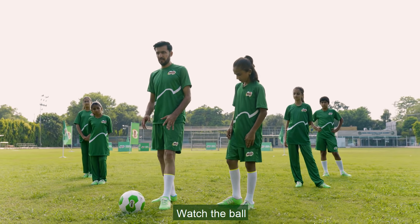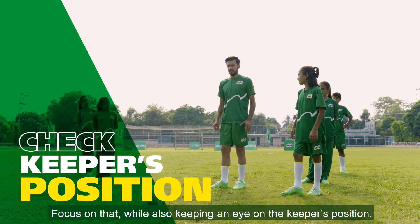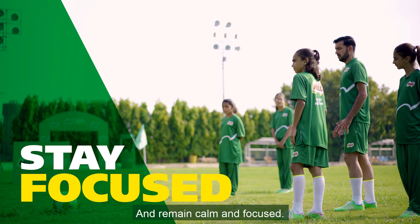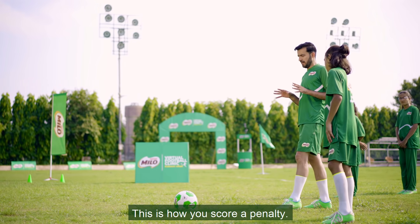After looking at the line, you have to see the angle. When you pick the angle, you have to focus on the direction. You have to take 4 to 5 steps to the left, and then look at it carefully. Focus, then run and step left. Hit the angle you have chosen. So this is the penalty scoring technique.